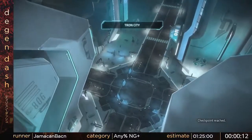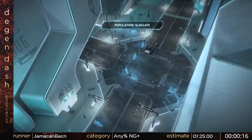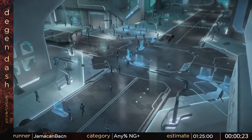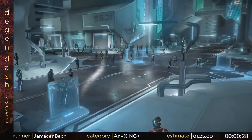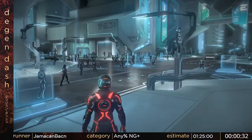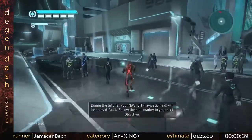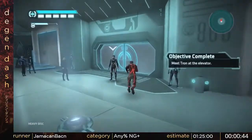So, this is Tron Evolution. Since it wasn't heard before, we are playing on New Game Plus. This allows us to have all upgrades, and it will be useful throughout all the fights in the run, just to speed them up. There aren't any skips that rely on them, but it just makes it go fast. My character is red — it's just customizing the file, somebody told me to use red before the run.